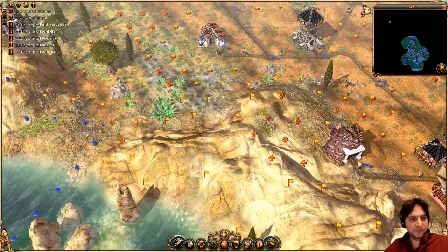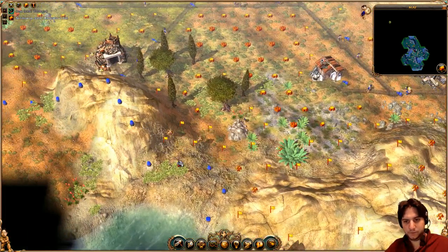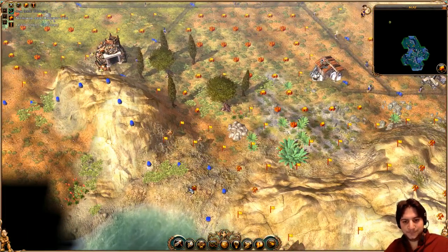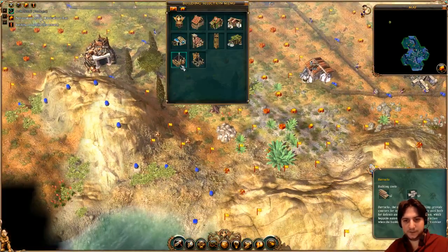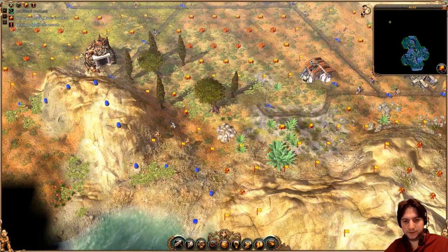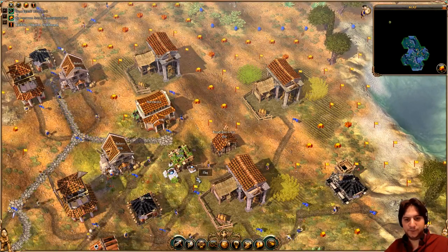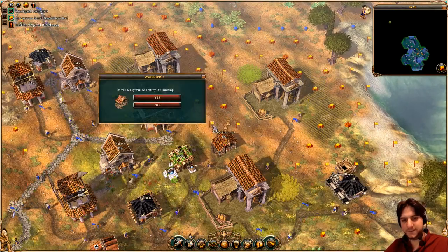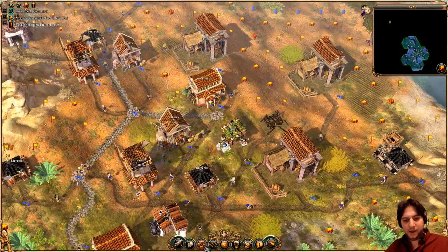Lots of buildings being built — very good. And there is iron! That's what we were searching for. I should take this place but I will need a small military building around here to claim it. No resource found in this woodcutter — that's because we used it to clean the farming area.